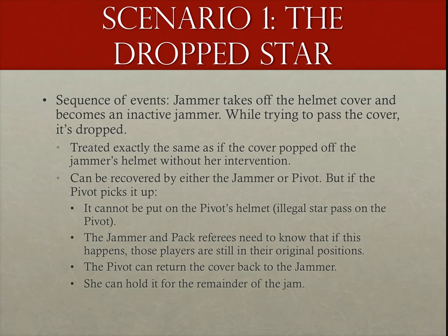Let's look at some possible hiccups from the skater side of things that can happen during a star pass and how we need to deal with them. First, let's look at the dropped star. The jammer takes off her helmet cover — becoming an inactive jammer but still a jammer — and then drops the cover while trying to pass it. This should be treated exactly like if the cover popped off the jammer's helmet, which means the cover can be recovered by either the jammer or the pivot. If the jammer picks it up, no big deal — we're back where we were. But if the pivot picks it up, we need to watch for several things. One: does the pivot put the cover on her helmet? If so, the pivot has initiated an illegal star pass and earns the illegal procedure penalty.